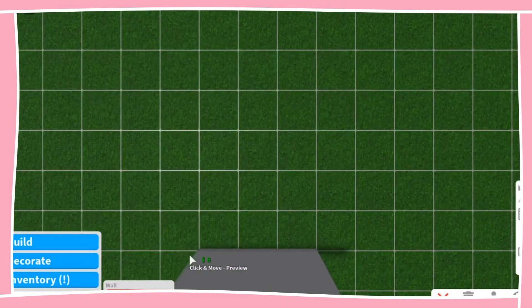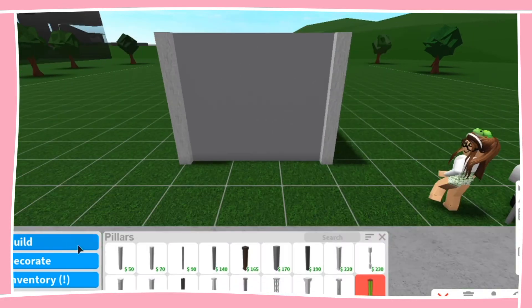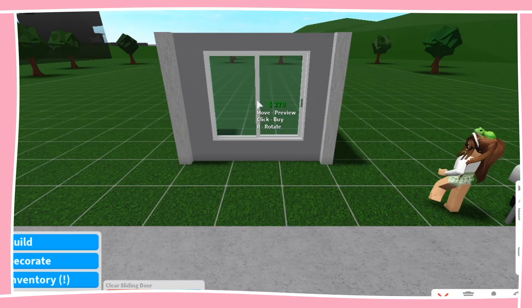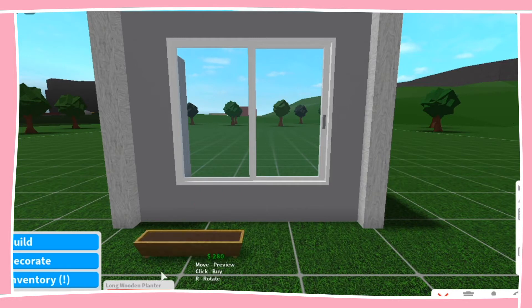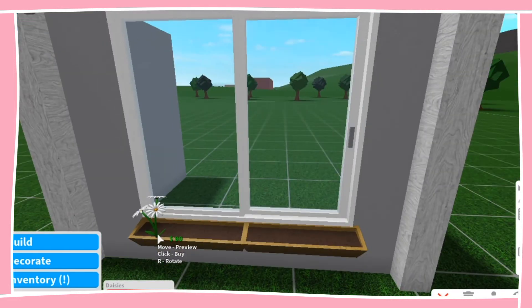So to get started I'm just going to build a sample wall and put some pillars above it. Then I'm going to click the clear sliding door in the door section and toggle it to variable place height, so I can place it wherever I want on the wall. I'm going to place it a little higher, and then I'll put some wall planters there to hide it looking like a door.